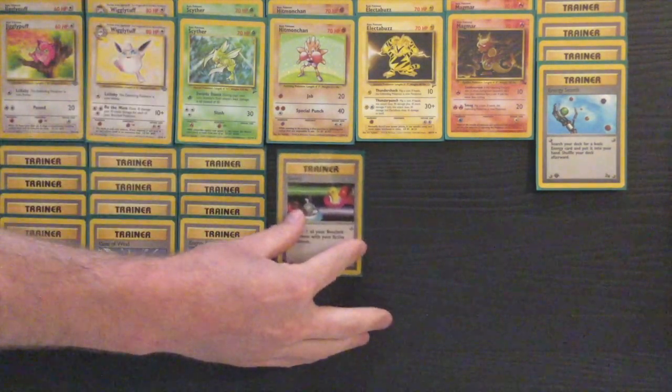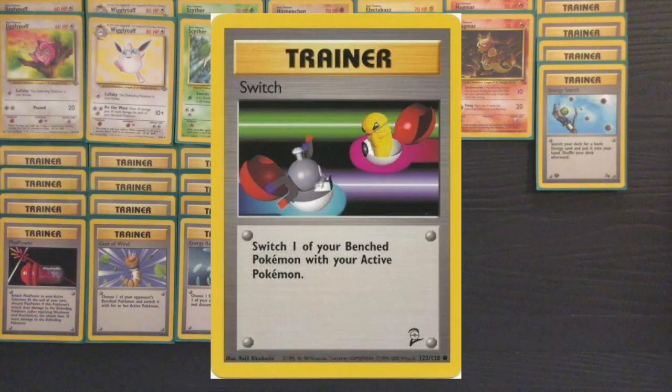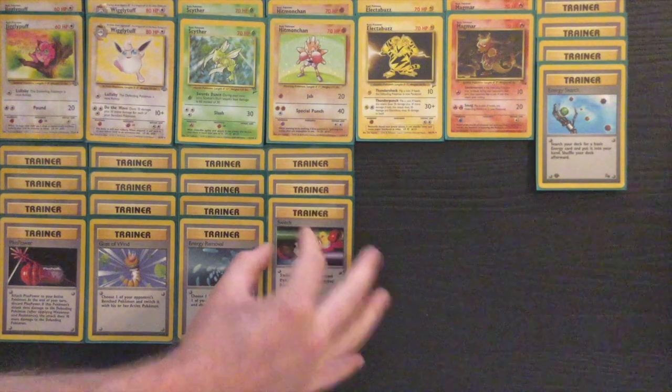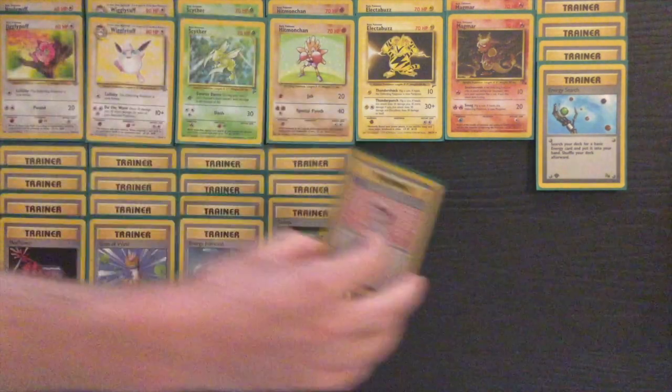Plus Power is in here to build on that Haymaker-style gameplay. Whatever your opponent's playing is going to determine what Pokémon you lead with and probably play the entire game around, so getting those set up on your bench alongside your Wigglytuffs is very important.